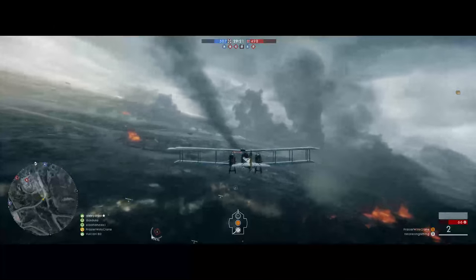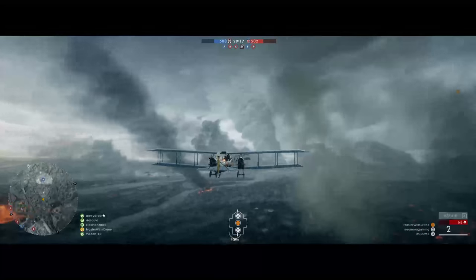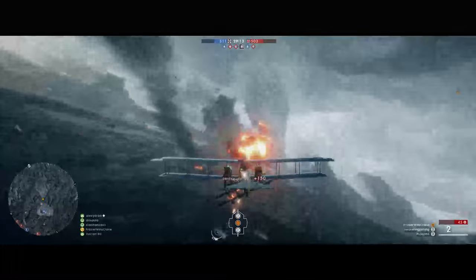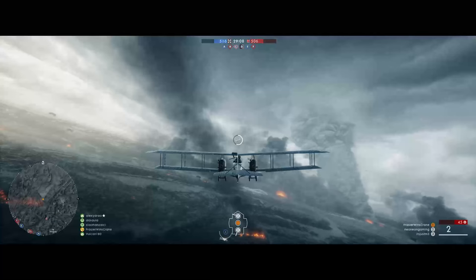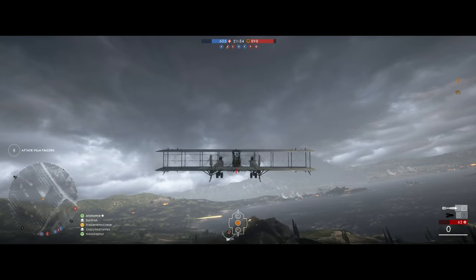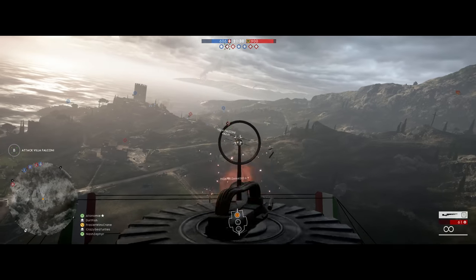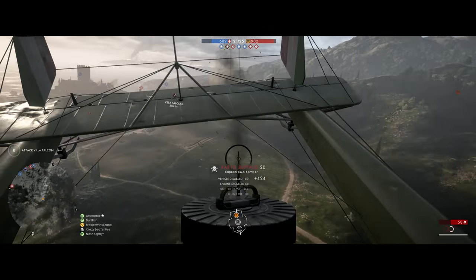Bombers are a different story — here you can take the role of the hunter. You can see me here deliberately flying behind an enemy bomber, helpless as my front gunner tears him apart. If you have a front gunner and you see an enemy bomber, absolutely do not be afraid to get behind him. But what if you don't have any gunners? You could get into the rear gunner's seat and handle things yourself. Not only is it completely viable and actually incredibly useful, it feels pretty badass as well.